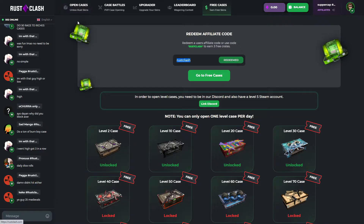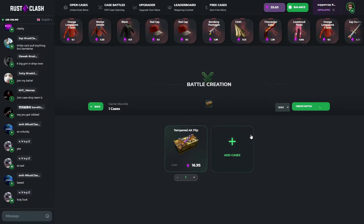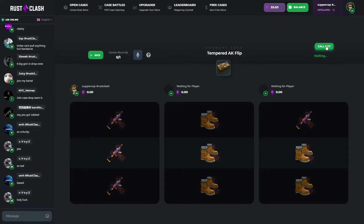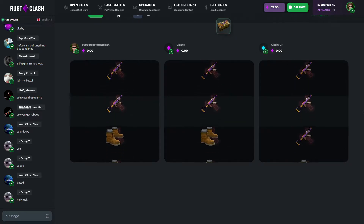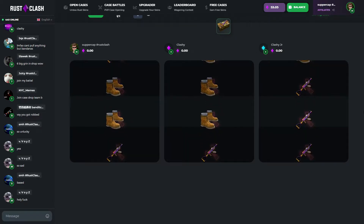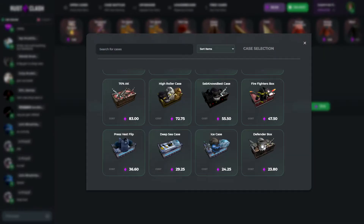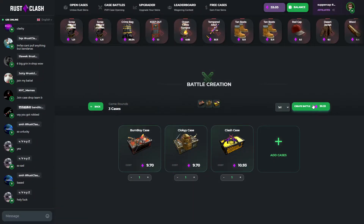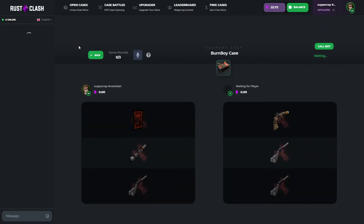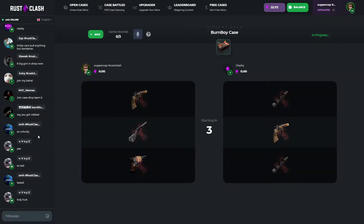Anyways, let's get right into the video. We're gonna start it off with a $17 1v1v1 — Tempered AK flip — we're going against the bots. Let's just see that AK on the left. We're gonna try a burn boy case, a cloaky case, and a clash case. 1v1 — see if anyone joins up. $30, no one joined up, we're just gonna start it.